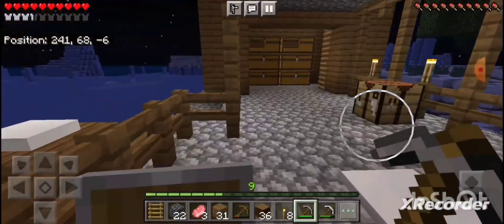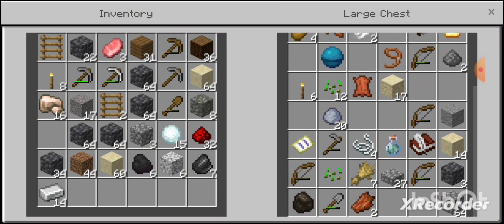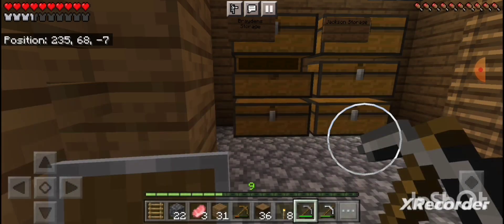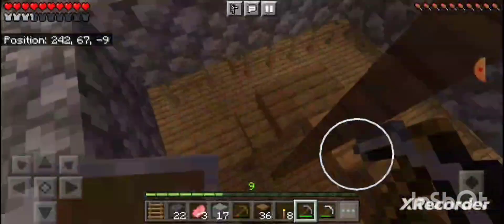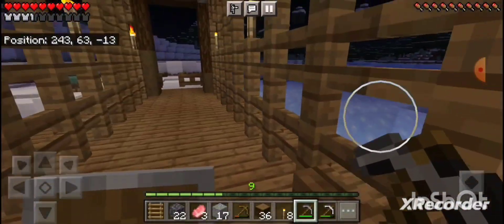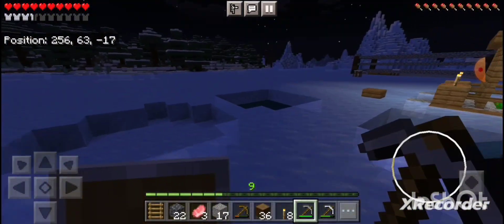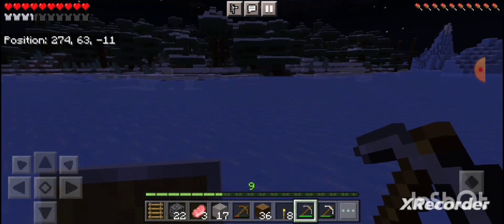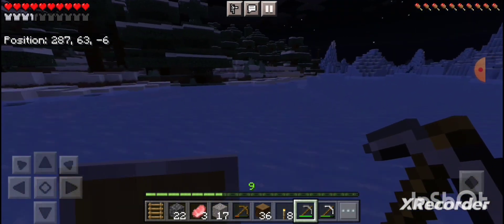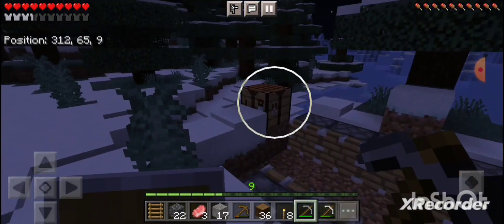I was going to use dripstone but I couldn't find any, which would probably be the best option. So it's going to be gravel — gravel is like the best material to kill him with. Because gravel will drop, there will be buttons, the buttons will break the gravel, then he'll drop down to his doom. Should be a pretty easy kill.